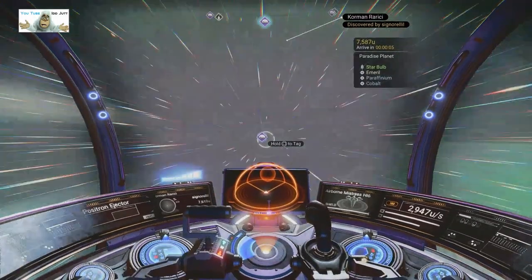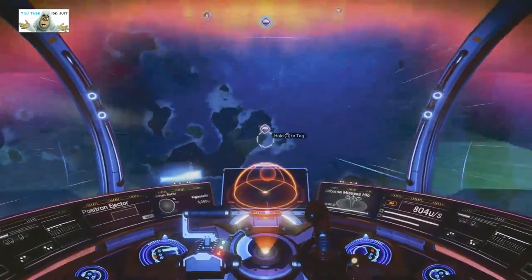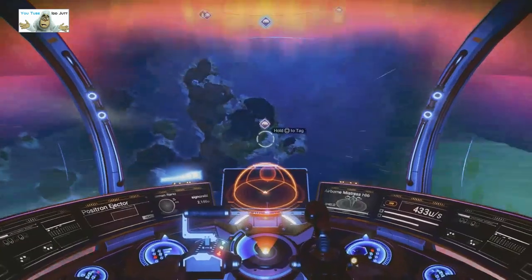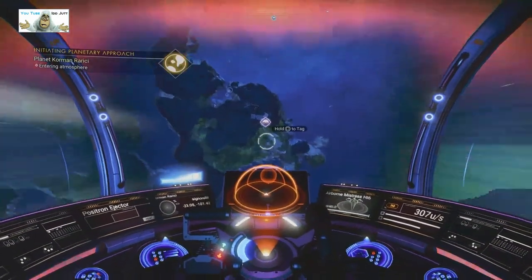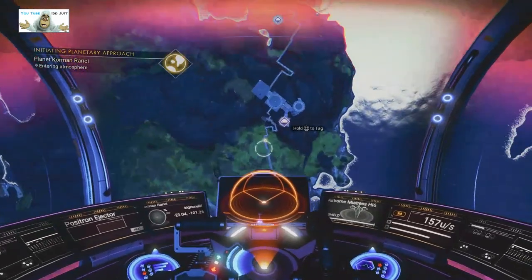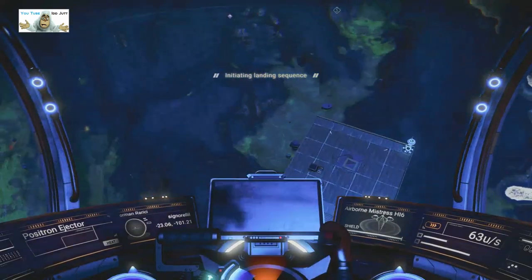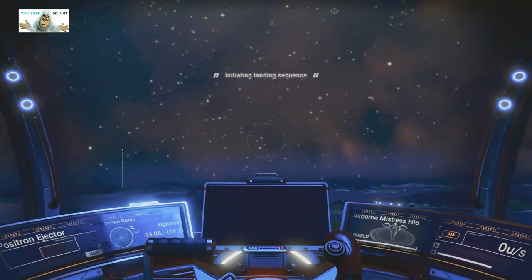We're traveling in this space at the moment. Let me just get down — it's dark as per usual, always find these damn things in the dark. There's a landing spot, let's get on there. Got it in the dark. A few paths.